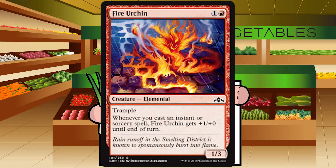Up next is Fire Urchin — one and a red for a creature Elemental at common. It's a 1/3 with trample. Whenever you cast an instant or sorcery spell, Fire Urchin gets +1/+0 until end of turn. It's another common blue-red spells payoff — not amazing, but the fact that it exists means the deck exists. A 1/3 for two blocks okay, and while slinging spells it can attack. Pumping it once with a Sure Strike is pretty cool — that's +4/+0 with first strike on a trampler for two mana. Straight C if you're in the spells deck; cut it more often if you're not.